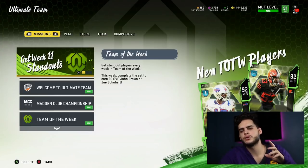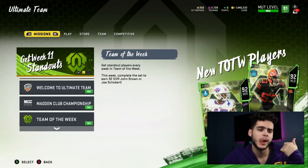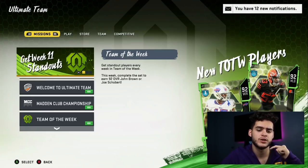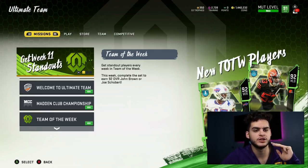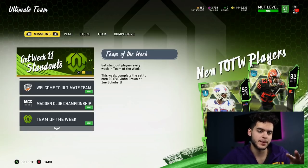Next, play the Turkey Bowl solos, which guarantee you a free 92 overall Turkey Stuffer card. Your options are Tom Brady, Quentin Nelson, Odell Beckham Jr., Zach Ertz, AJ Bouye, Ryan Kerrigan, Adrian Amos, and Joey Bosa. I will be putting out a ranking video going over all eight from best to worst, so stay on the lookout for that.